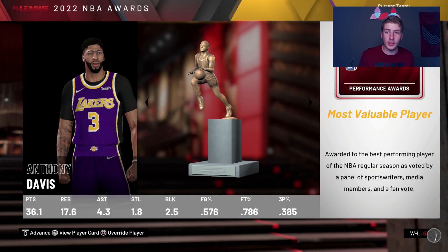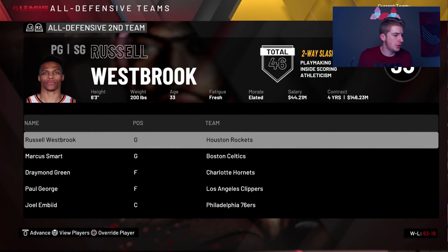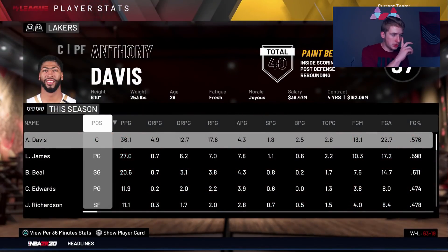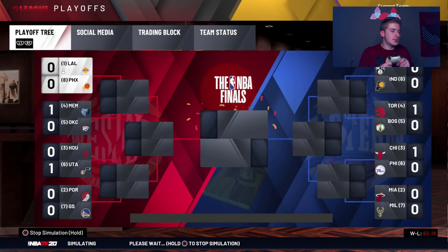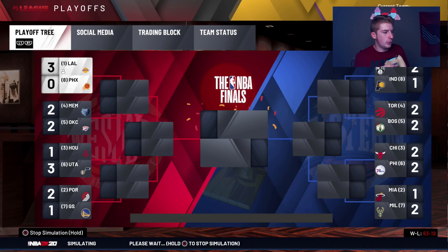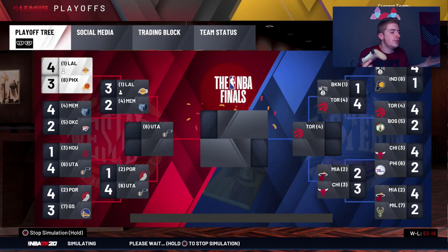Anthony Davis is MVP again — no surprise there. Evan Mobley is Rookie of the Year, Colin Sexton is Sixth Man, and Anthony Davis also wins Defensive Player of the Year. Jacob Underwood wins Coach of the Year. We are the first seed in the West. Bradley Beal averaged 20 points, LeBron 27, and Anthony Davis 36 points — an insane season from AD.